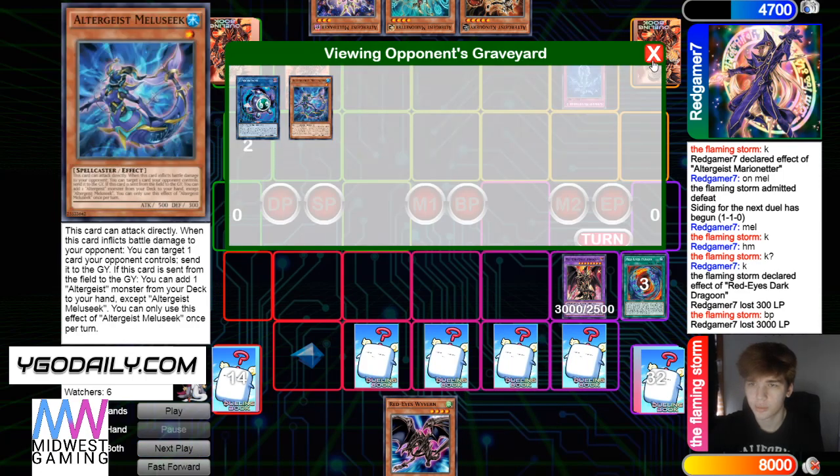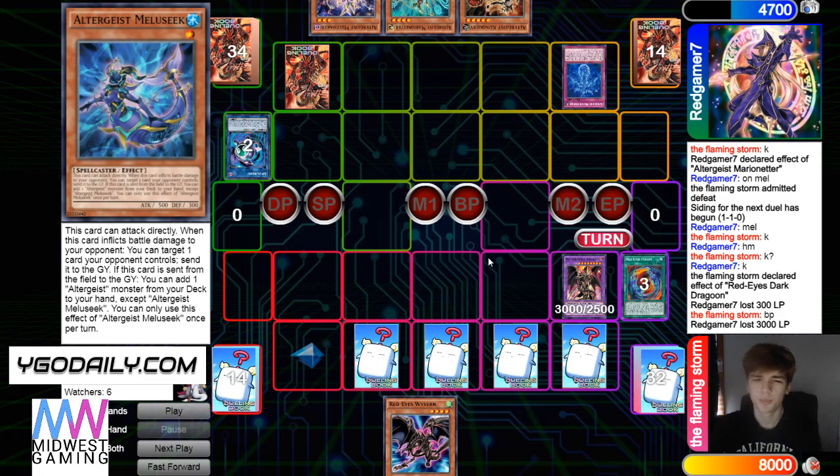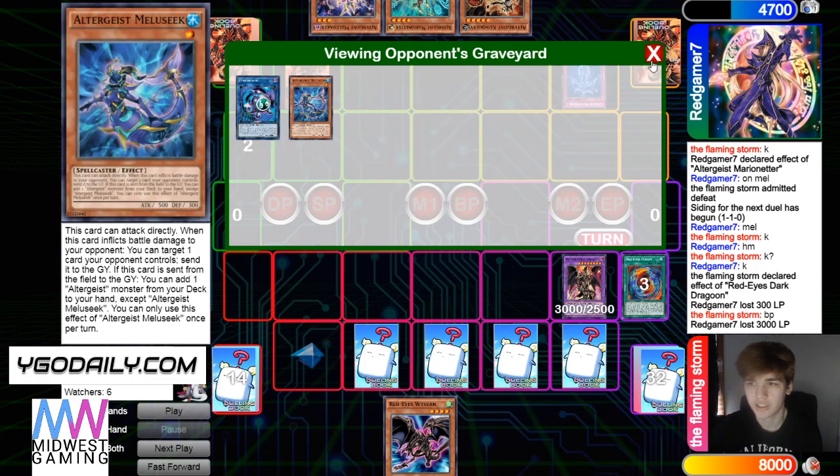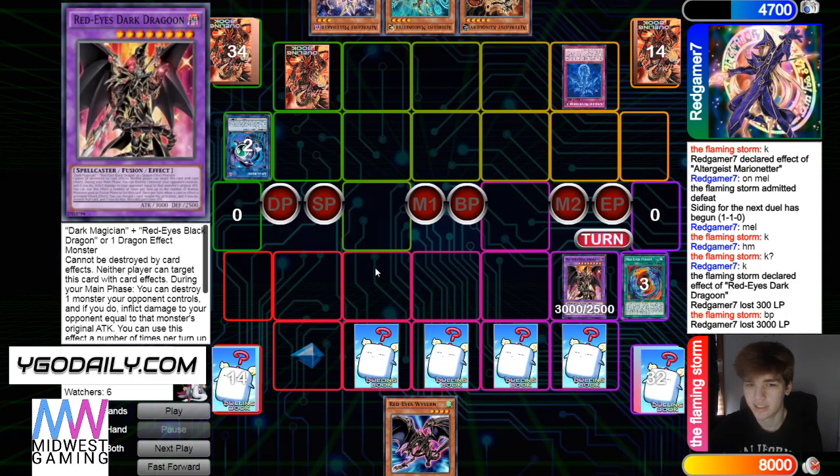Battle phase, attack for 3000. And then he's going to set four back row, pass. End phase — Manifestation, try bringing back Melusiq. This is a rough one. So if you negate Manifestation, then he has to activate another trap to be able to Faker. You could also just negate Faker hand effect and just let Melusiq go through. But you also have Ice Dragon's Prison, so you want there to be a Spellcaster in Grave. Yeah, this is tough.